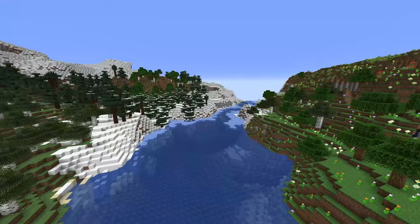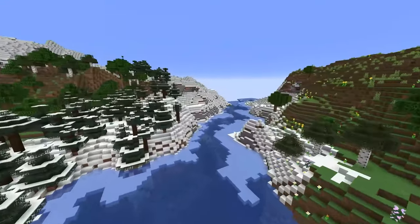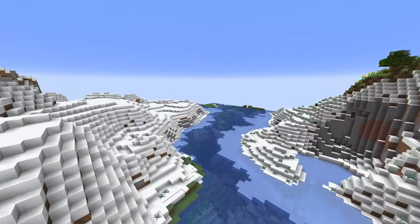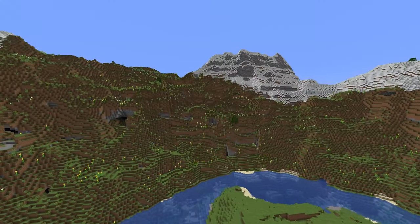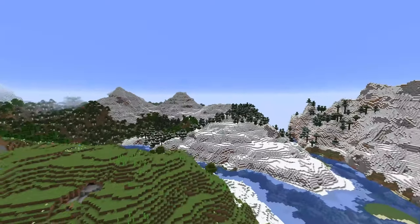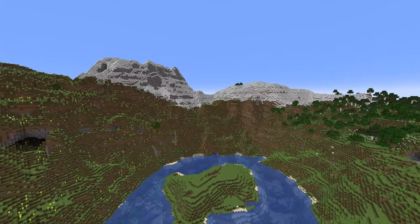First up in this snapshot, they added back a few things that went missing in the last snapshot — two of which were biomes: the ice spikes and eroded badlands. They also added back the pillars in the End dimension that for some reason just weren't there before, and that's now been fixed.